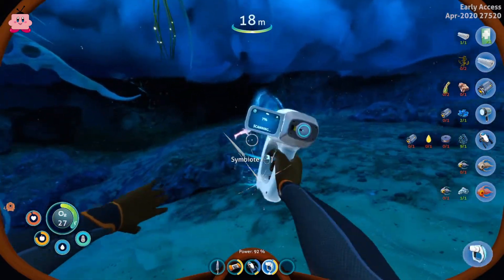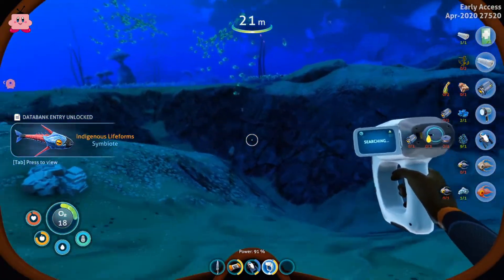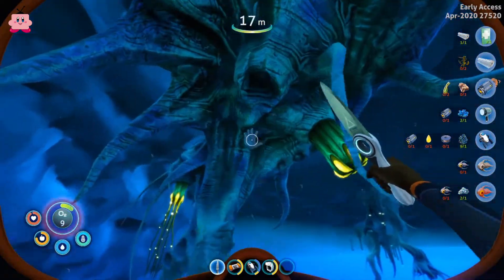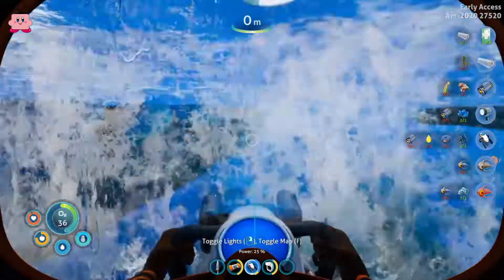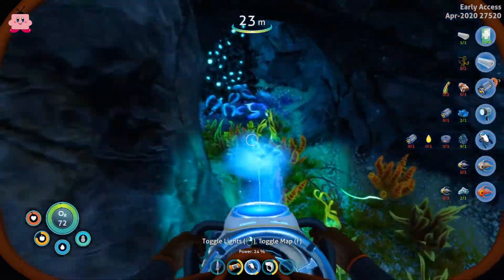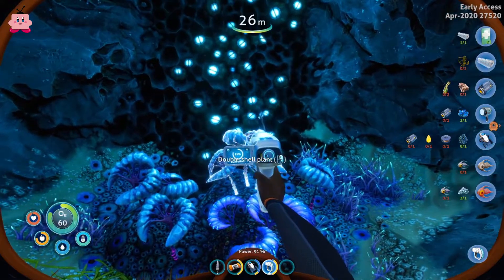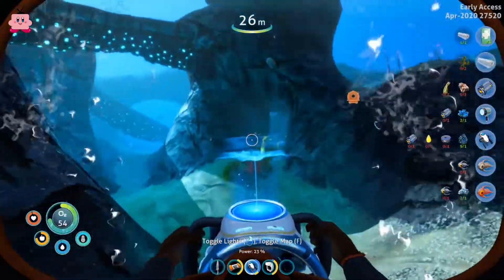Oh my god, what was that? Those are really annoying — I remember them. Oxygen — we need to go up again. Let's see where we can find silver, maybe we are lucky somewhere here. It wanted me to scan a shell plant. Some things you scan you can interact with and collect or cut, whatever.